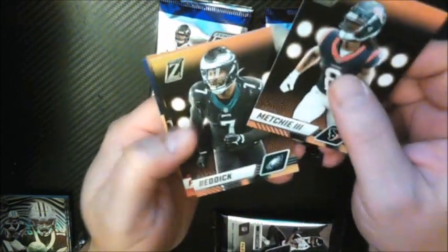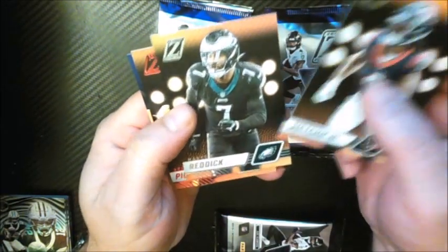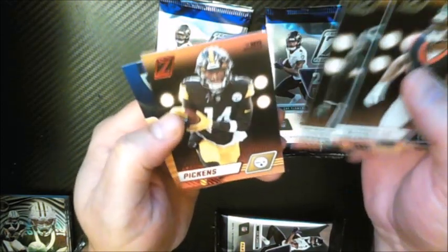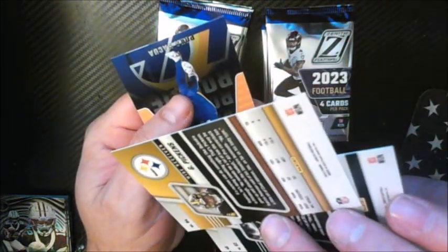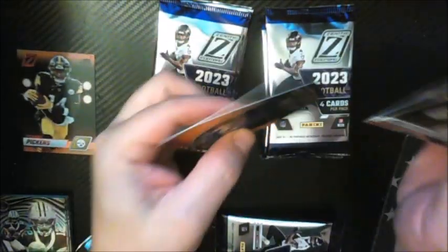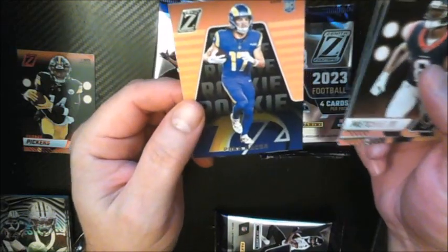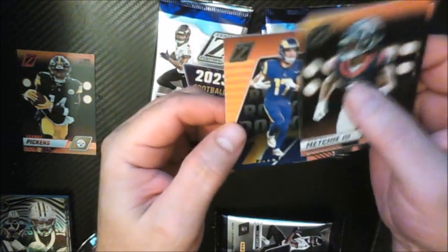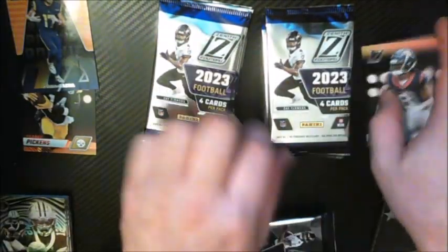Starting on the left side. John Metchie. Hassan Reddick — unfortunately he is no longer an Eagle. You're welcome, Jets. George Pickens, No Huddle insert. And Nakua — nice. Not bad, good pack to start with.